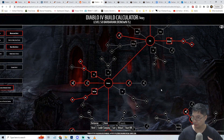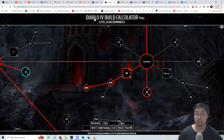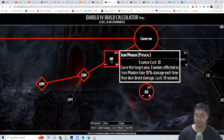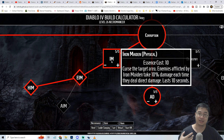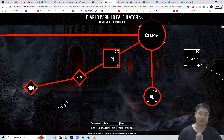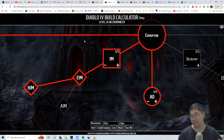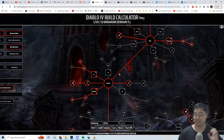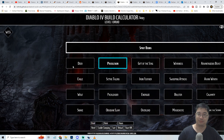Hopefully you enjoy this creative thorn Barbarian build! A great multiplayer combination is pairing with a Necromancer friend who specs into Iron Maiden. Iron Maiden curses enemies so they take damage whenever they deal direct damage to you - stacking beautifully with the Barbarian's thorns. The more enemies are cursed, the more damage they take, combining really well with the thorn mechanic.